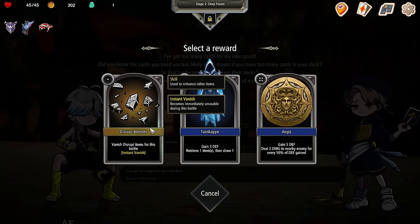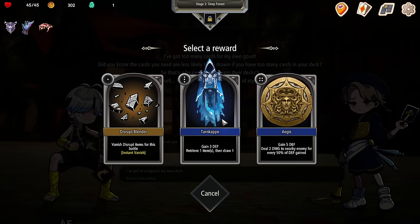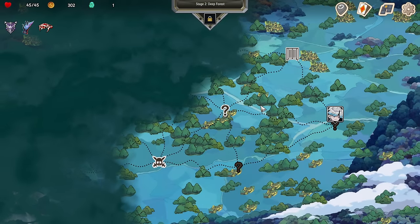Instant vanish — becomes immediately unusable. Again, three defense: retrieve an item, then draw one. It's big — I'll try it just because it has the draw in there.